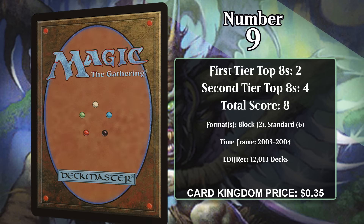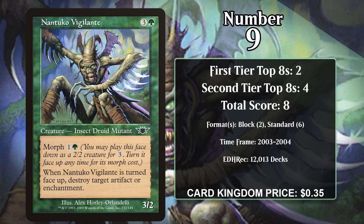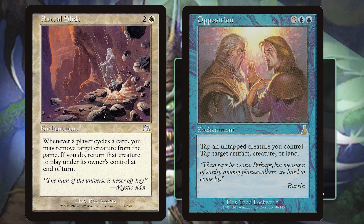At number 9, it's Nantuko Vigilante. For three generic and a green, it's a 3/2, and it has morph for one generic and a green. You can play it face down for three generic as a 2/2, and turn it face up at any time for its morph cost. When the Vigilante is turned face up, you destroy an artifact or enchantment. Onslaught introduced the morph mechanic, and like Provoke, it was one way to design creatures that could do interactive stuff at instant speed. Nantuko Vigilante put up top eights in both block and standard, where it was a sideboard card in a variety of decks, targeting powerful cards like Astral Slide and Opposition.